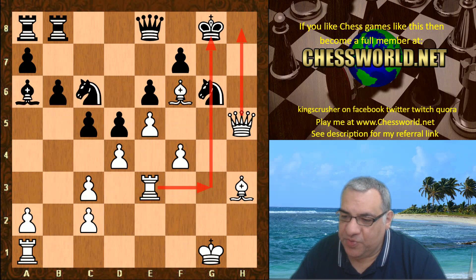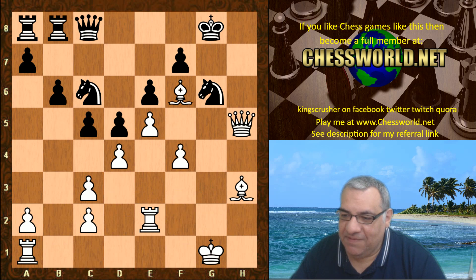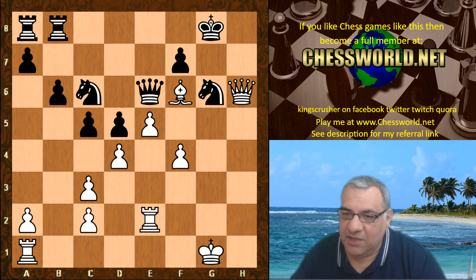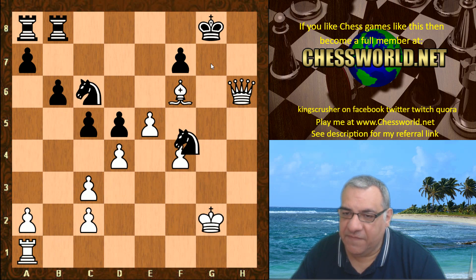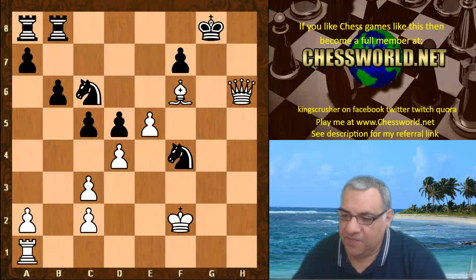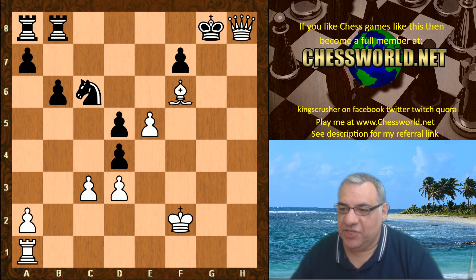Bishop e2 is desperate, so that's just taken. Bishop takes e6 now — the same idea as in the earlier variation, with mate on g7. There's nothing really for black to do. Check, taking — and Queen h8 checkmate.